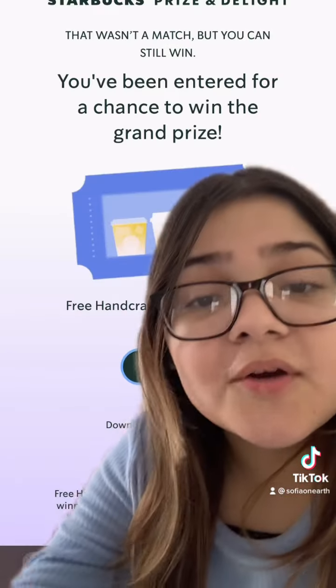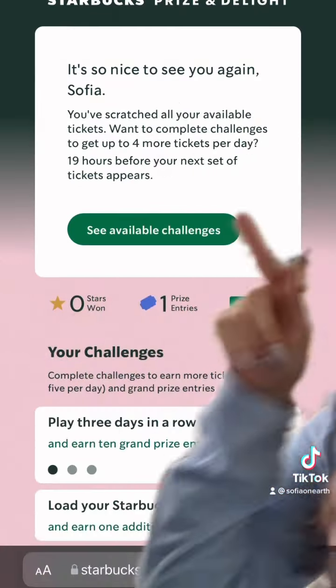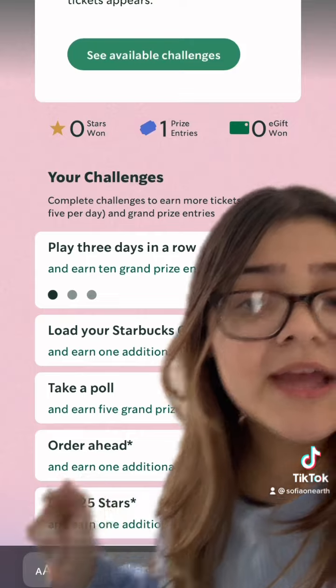Pay attention real close to this next part. Today, since it's the first day, they're going to give you a free ticket like we just redeemed. Then, as you can see here, if you scroll down, we have a bunch of challenges such as earning 25 stars, ordering ahead, and loading your Starbucks card — basically telling us to go to the store and do these challenges to get an extra scratch off.